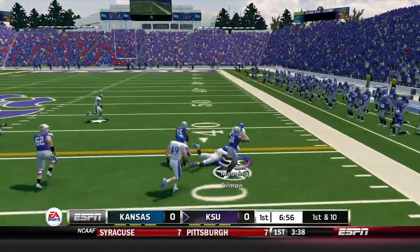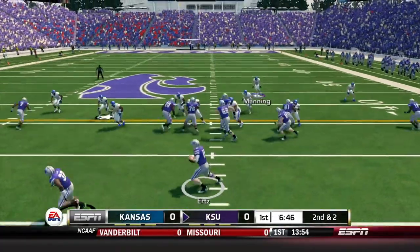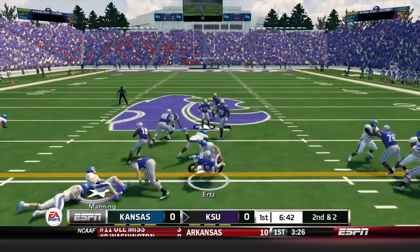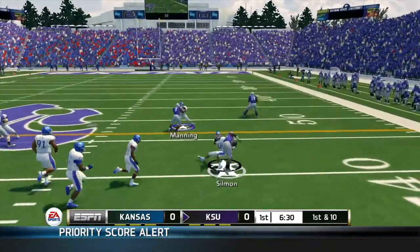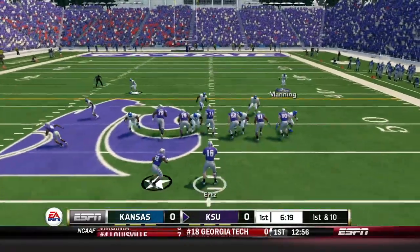Urts is going to hand it off to Sillman to start the game, picking up about eight yards. Second and two, Urts keeps it, gets hit, stays on his feet and picks up the first down — a gain of three. Then Urts hands off to Sillman at halfback; he breaks off a tackle and picks up that first down as well, gain of 11. Justin Sillman having a good start to this game.